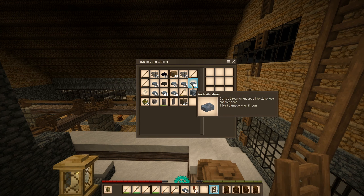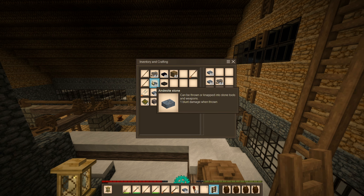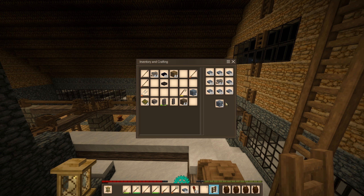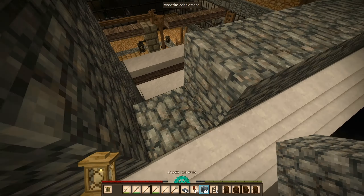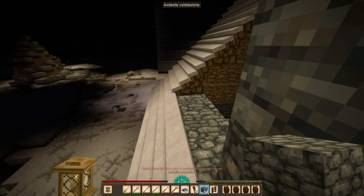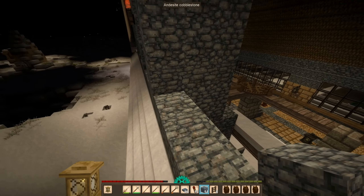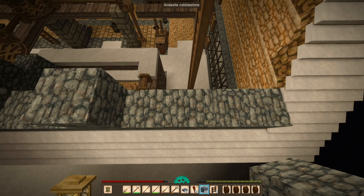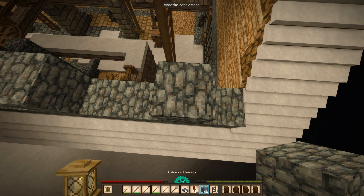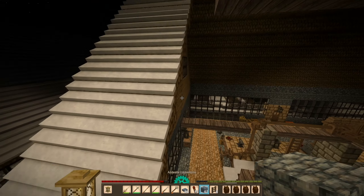Andesite cobblestone right here. Okay so two, three, four, five, six, seven — just do this and this. Probably should save some for the half slabs. Okay so full blocks are over here — yeah that looks right. It's two blocks like this, yeah okay.